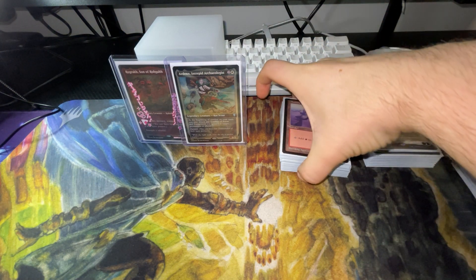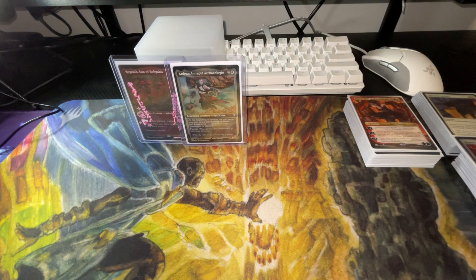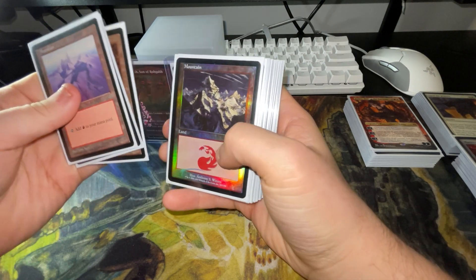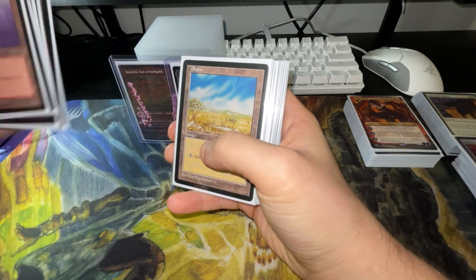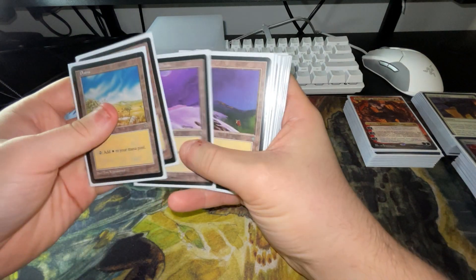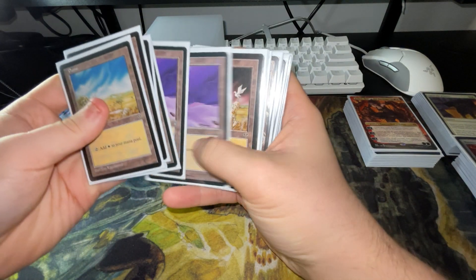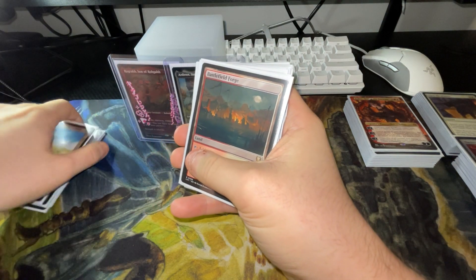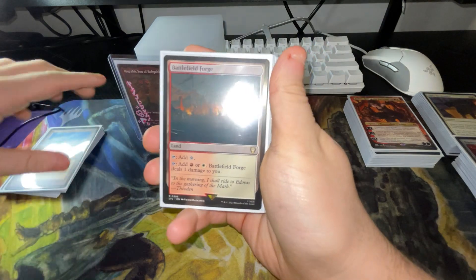Let's get into the lands. I did it up in a pile, kind of different from my other deck techs, so it's much easier to see. To start off we have five basic mountains and seven basic plains. This deck consists of 30 lands, so on to the utility lands now.